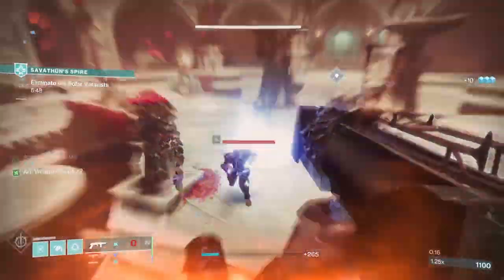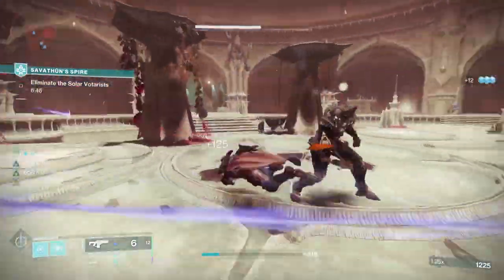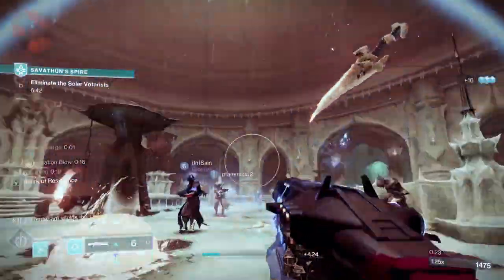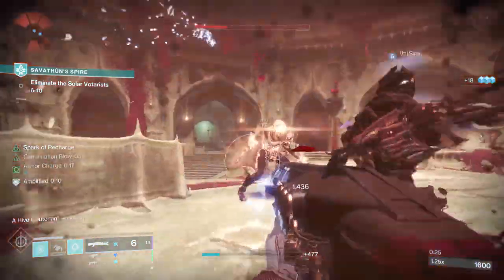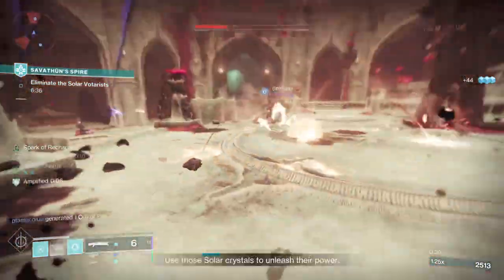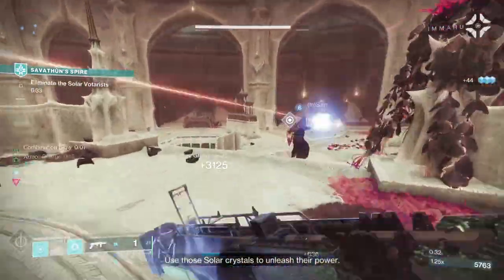At the very beginning, you'll have a series of missions that you need to go through. Complete those, and then you're going to have two core activities during the season. One of those is Savathun's Spire — a three-player matchmade offensive activity where you'll be doing some basic mechanics against bosses, Lucent Hive, and other enemies.